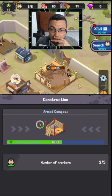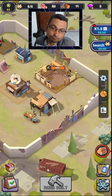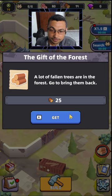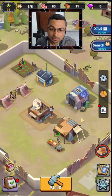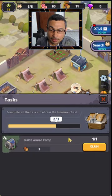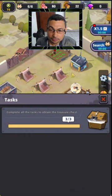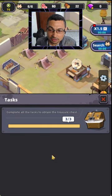You have to assign people here. Material collecting — number of workers: three or five. Let's wait a moment. A new task was completed. No, I don't want to watch ads.